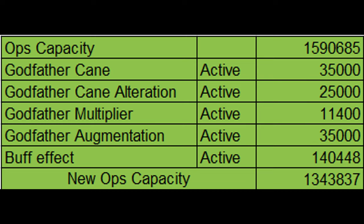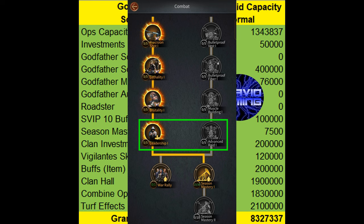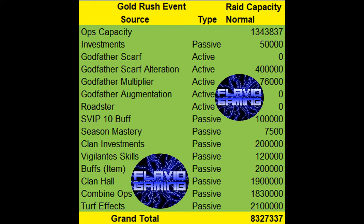Everything else from our previous calculation remains the same, so the total raid capacity on the gold rush map turns out to be 8,327,337. If you add the extra ops capacity from the leadership investment and the extra raid capacity from the advanced raid skill, it'll be slightly higher — probably up to around 8.5 million. So that is the maximum possible raid capacity in the game.